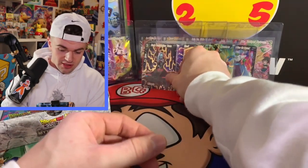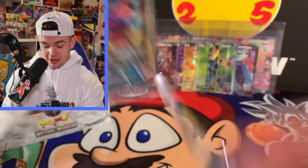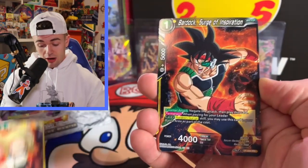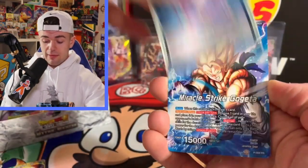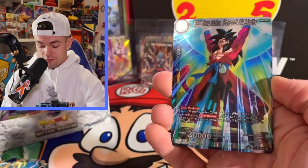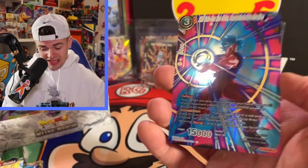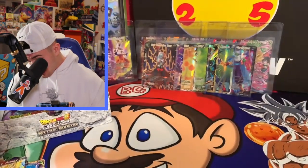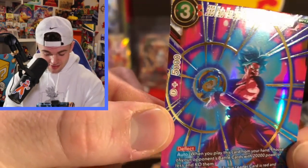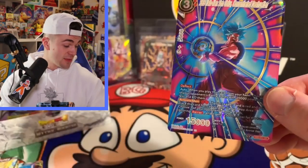Come on baby, give us the bangers! Mythic Booster, oh my god I've been waiting so long — feels good to be opening these packs. I'd love to get the Cell SCR too, it looks so good. Let me know in the comments — would you prefer the Cell one or the SS4 Vegeta? SS Blue Kaioken Son Goku — look at that, that's a nice card! Look at the Kamehameha, Concentrated Destruction — that's a banger!